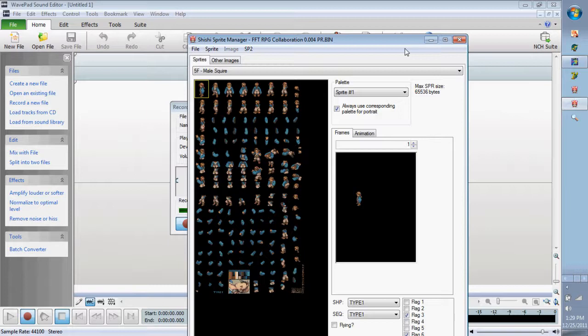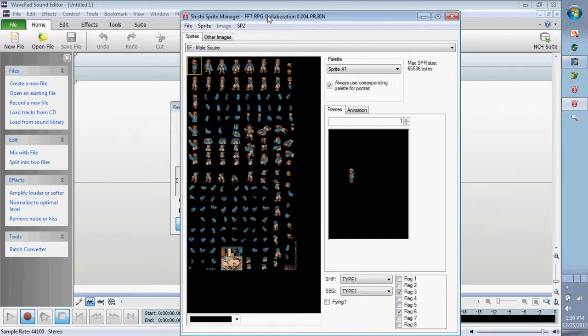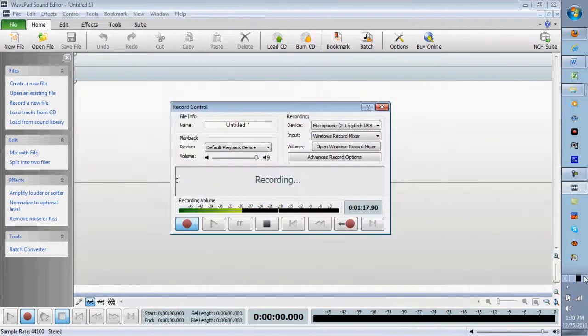One note: I advise you to keep your captions or annotations on because I'll link to downloads in them. Once you download the program, restructure your ISO — in other words, make room for it so that you can add sprites in.